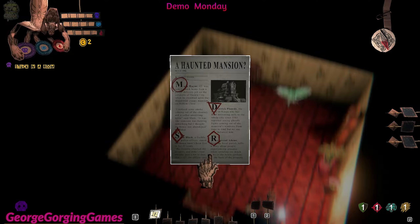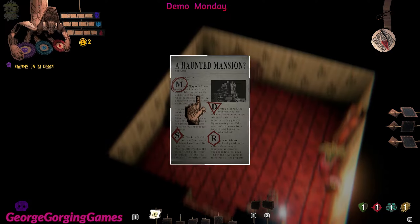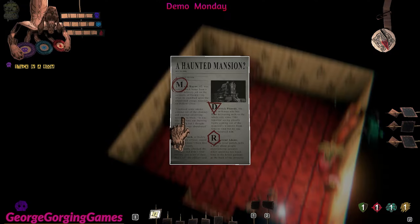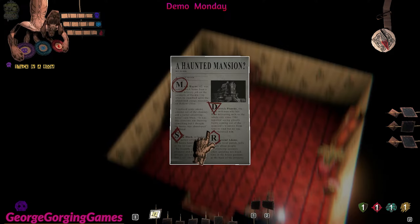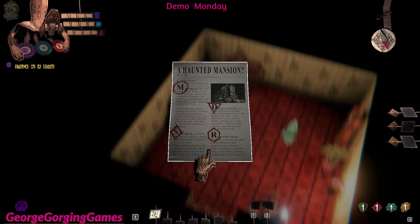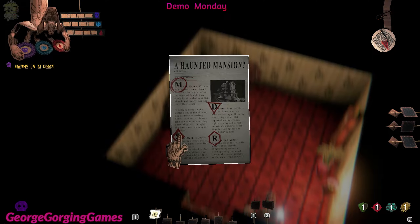Logic can help in this holy mansion. Let's see — Mark Wayne, 42, was coming right from home from a partial delivery job on the outskirts of Decal City when he stumbled upon an abandoned creepy mansion on Hollow Close. 'I noticed some smoke coming out from a chimney and a rather unsettling noise,' said Mark. 'It was like someone was burning something, but I thought the house was abandoned.' Okay, a police officer. So there are puzzles I have to keep in mind.